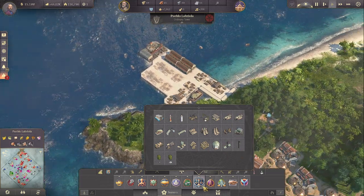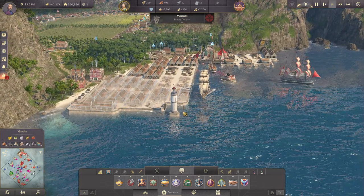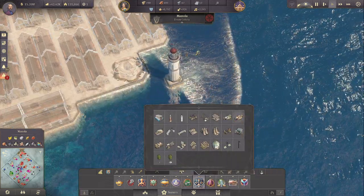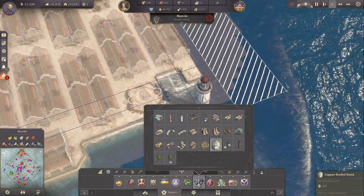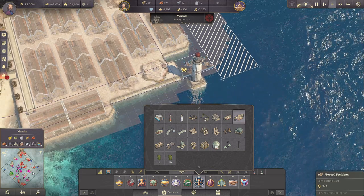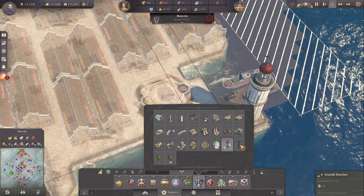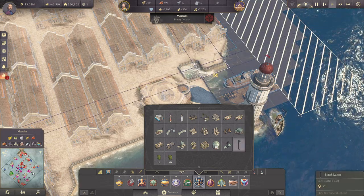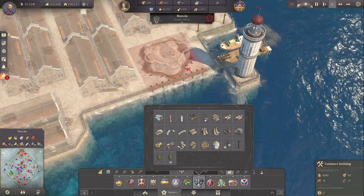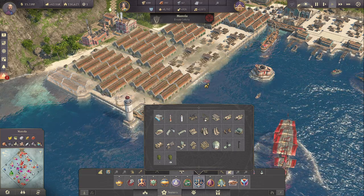Looking nice! We do have a lighthouse already over here which is great. Maybe a little pavilion - or we could go with another loaded barge or a moored freighter. I like that - let's have that, and then some lamps. Looking good! We can also build all these depots now.